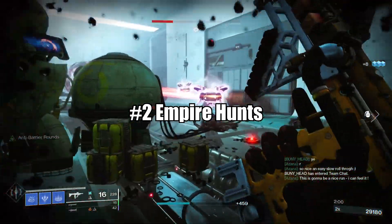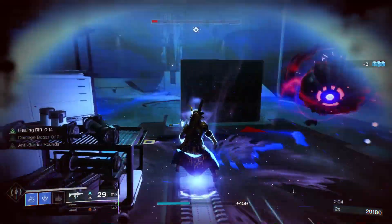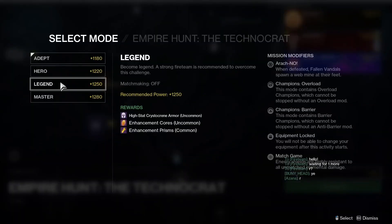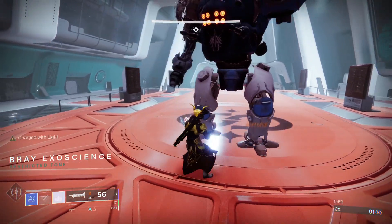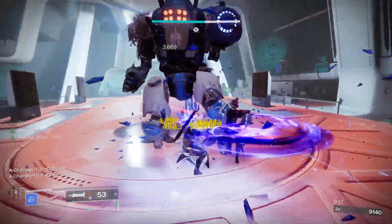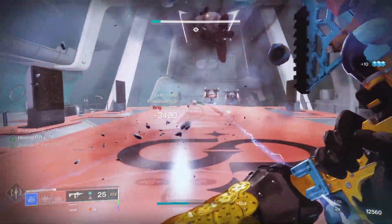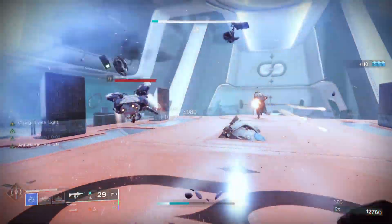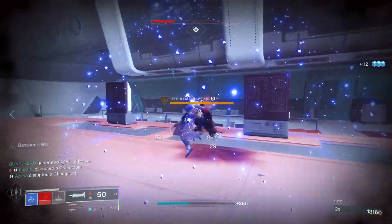Number 2: the Empire Hunts. Empire Hunts are the newly introduced PvE activity with Beyond Light. Doing them on higher levels of difficulty, especially Legend and Master, is not only the best way to get armor with higher rolls, but also a good farm for enhancement prisms, which you're going to need to masterwork your gear later on. The armor that drops from Empire Hunts lasts an entire year. If you can get a group of 2 people running with you, you can finish an Empire Hunt on higher difficulties in less than 10 minutes or so.